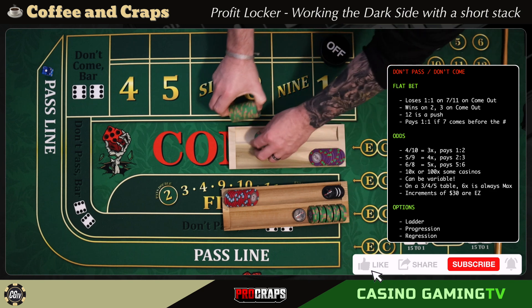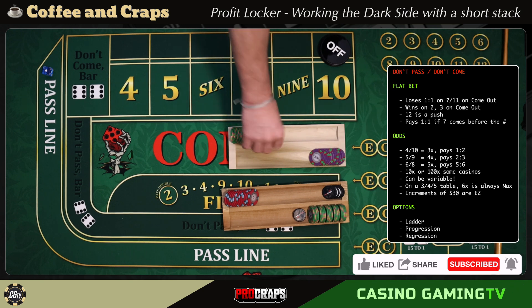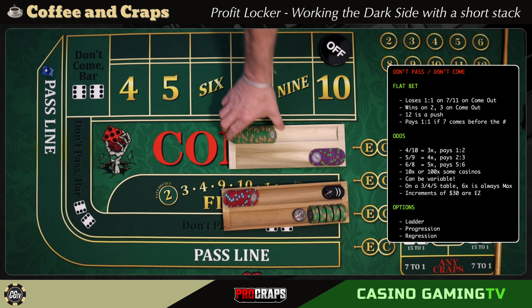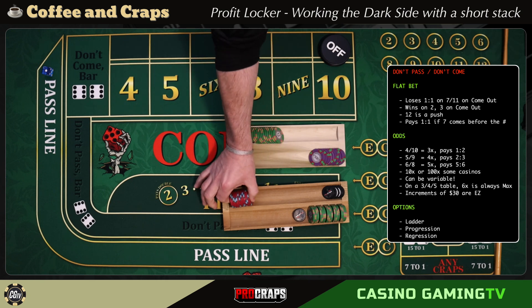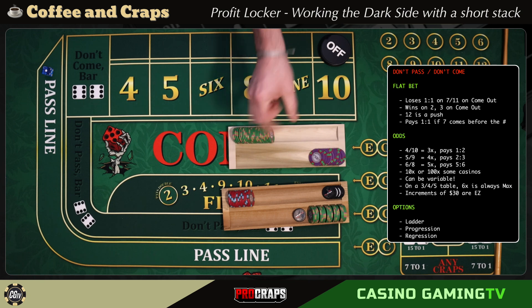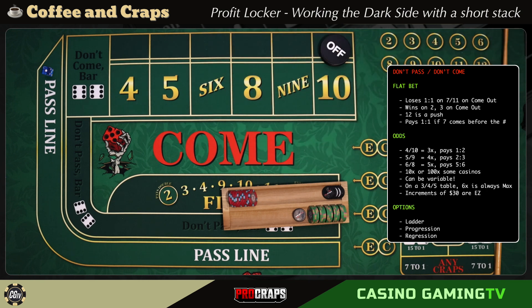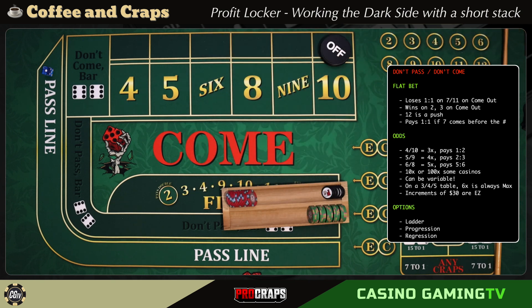But if I break the six hundred down into green chips, now my short stack has many chips in it and I have options. I can do aggressive play — go a hundred sixty across four times, do a ladder system, play the TB12, hammer the hard ways. I can do a lot more with this short stack than with a stack I can't break down. I can go from six black chips to twenty-four green chips and have much more flexibility.